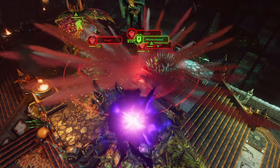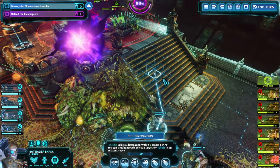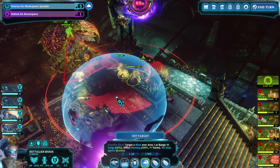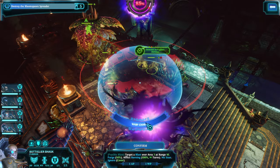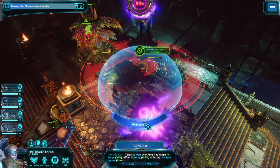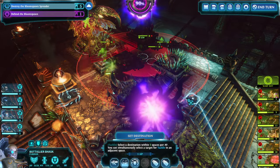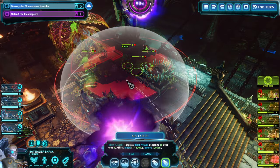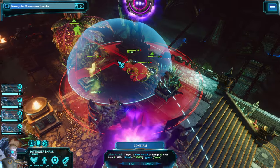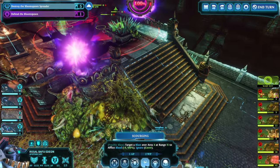We're starting by hitting enemies with 'Crazed' — most of them are afflicted. Shortly afterwards we're hitting them with Cleansing Fire. One of them is immune to psi abilities, but that doesn't matter too much — the rest is burning and being afflicted, and that's what counts. And now hitting them with a grenade — a nice little bleed.